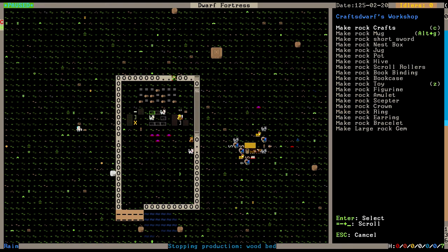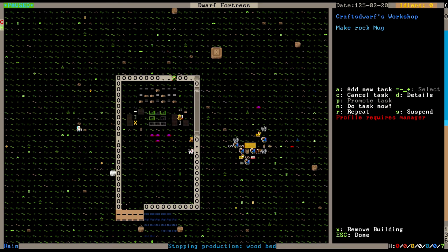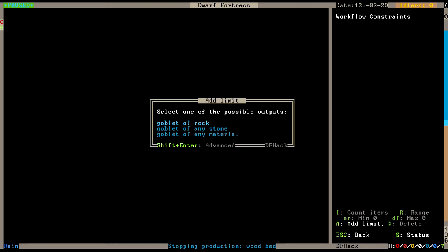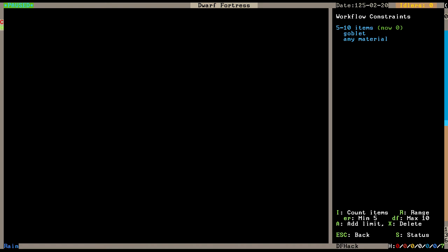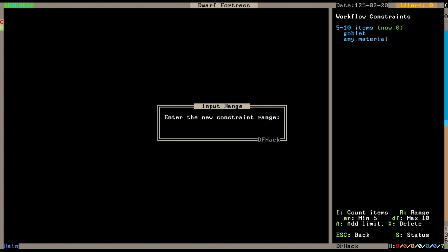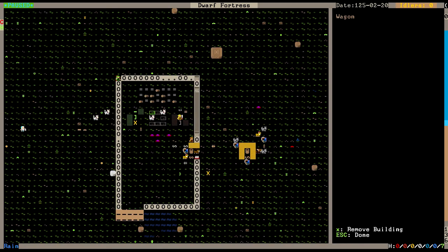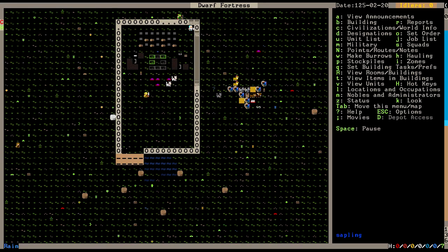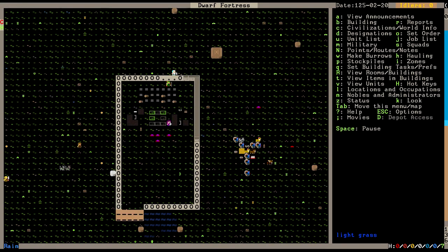Rock mugs - repeat, Control-W, add limit, goblet of any material, range - just set it to 25 to 50 for now. Now we've got a couple dwarves set up with jobs, and as you can see the wall is being built.